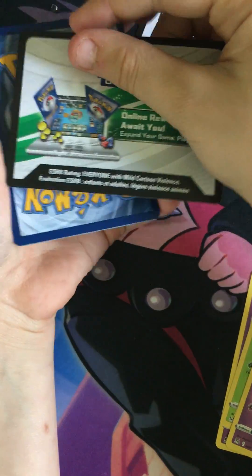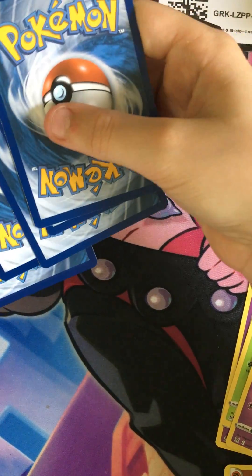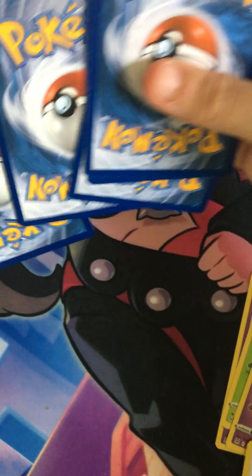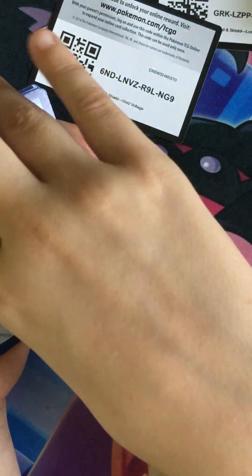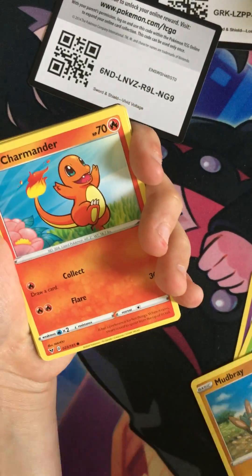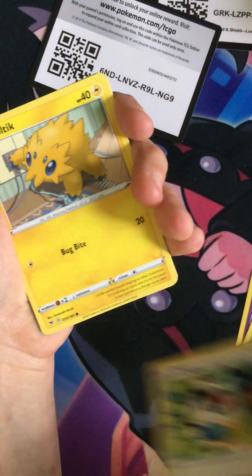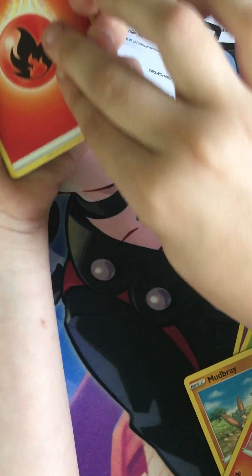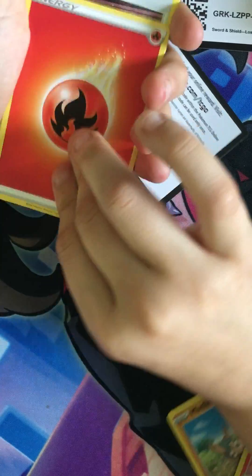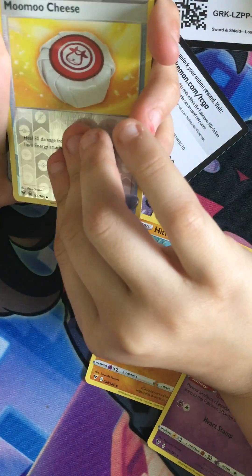Good sign, good sign, good sign — these are so little digits: one, two, three, four, five, six. See that? What is there? Could be just a Holo. Oh, Charizard! I love that — he's so happy. Just passing a Jolteon energy. Some glass hit — Moo Moo Cheese.